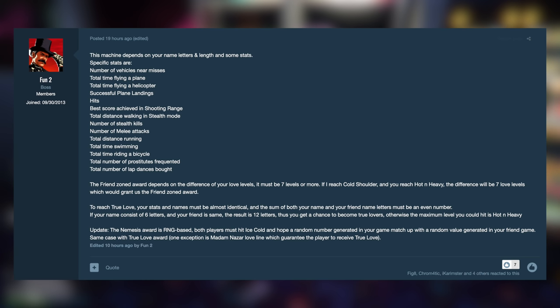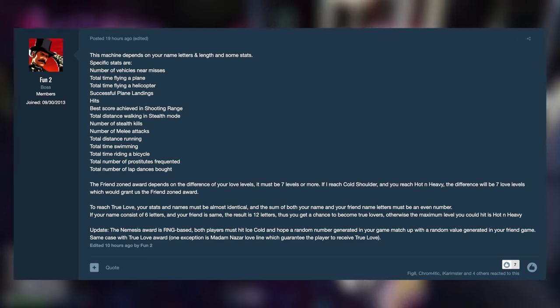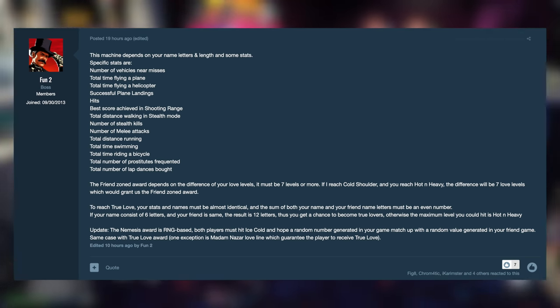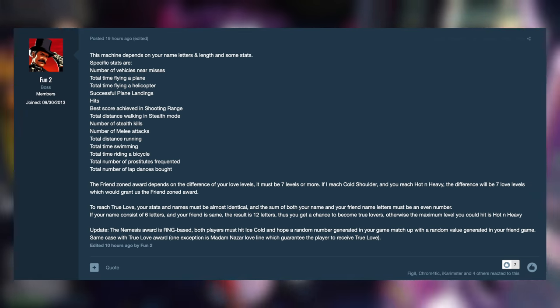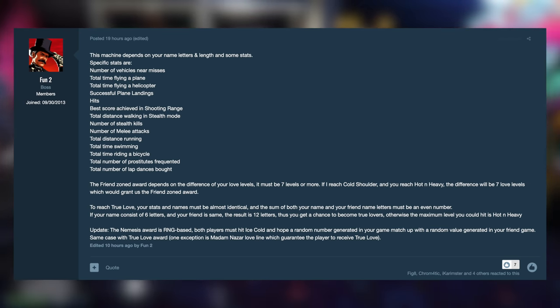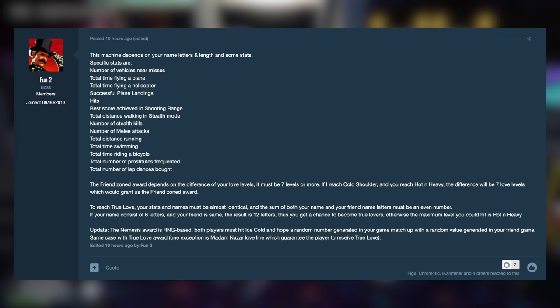The Nemesis award is RNG based. Both players must hit ice cold, and then hope that a random number generated in your game matches a random value generated in your friend's game. The same applies to the True Love award, with one exception: Madame Nazar's love line will guarantee the player receives True Love.